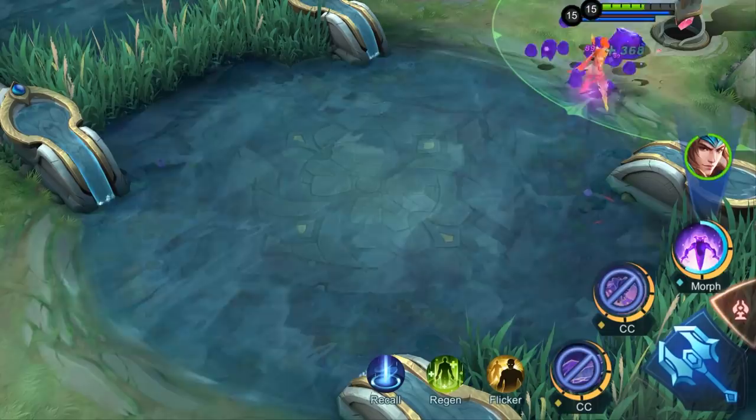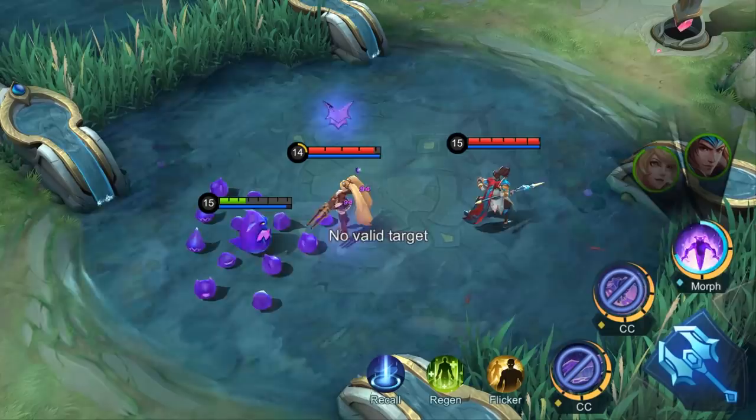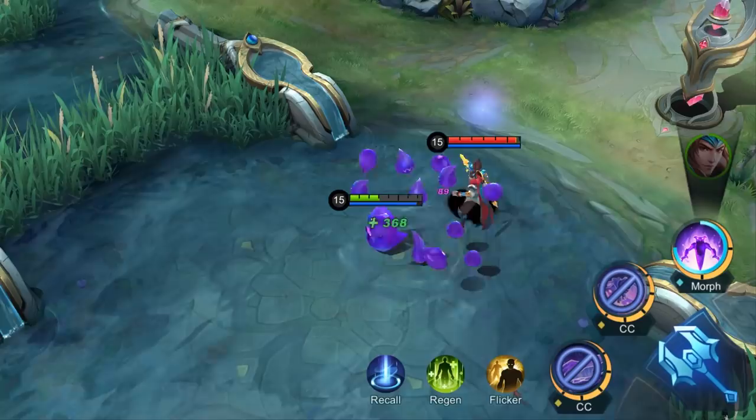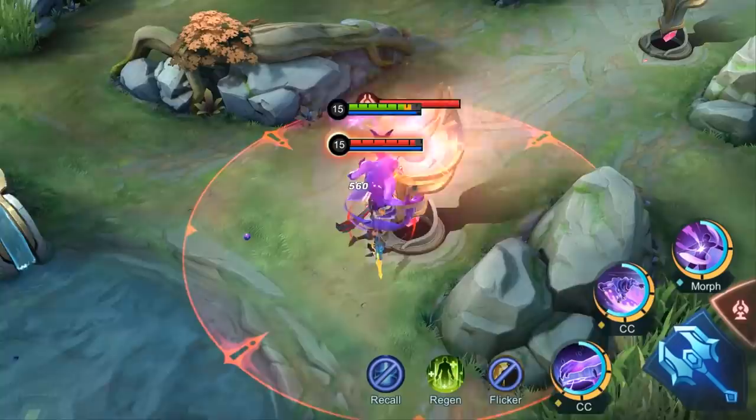Grab! Glue attaches itself to a target enemy with full Sticky Stacks and instantly regains a large amount of HP, during which it can cast skills at will with cooldown halved. For each instance of damage it receives except for turret damage, Glue transmits a part of it onto its host while converting a proportion to its own HP.